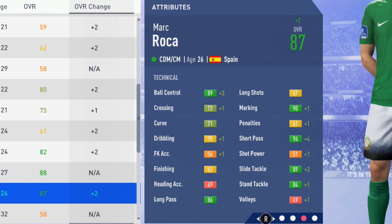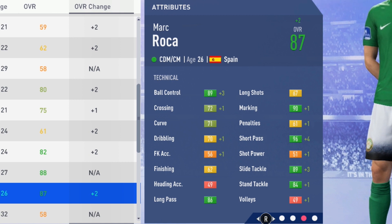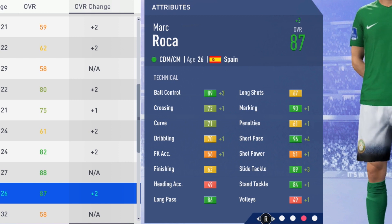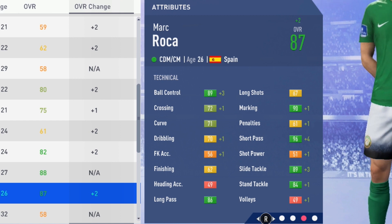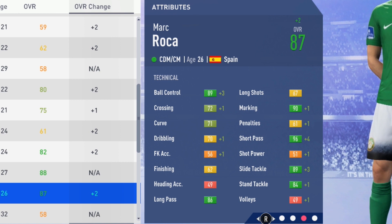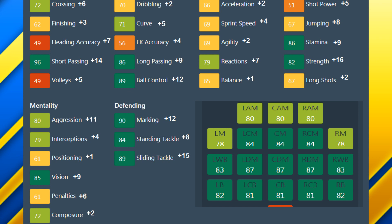Moving over to the final technical attributes at potential: 89 ball control, 72 crossing, 71 curve, 70 dribbling, 56 free kicks, 62 finishing, 86 long pass, 67 long shots, 90 marking, 61 penalties, 96 short pass, 89 slide tackle, and 84 stand tackle. Really good marking and tackling, and that passing ability with the ball control looks fantastic. When he gets the ball in midfield he'll have a great touch, play nice passes, and win the ball back with his strength, stamina, marking, and tackling. A perfect CDM, especially with those medium-high work rates. No specialties, which is a bit surprising, but still a very good option as a center defensive midfielder.